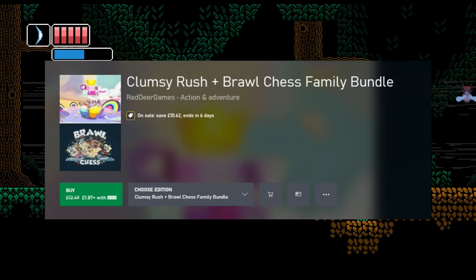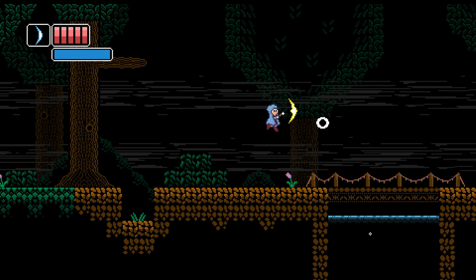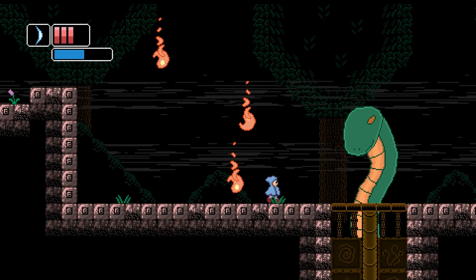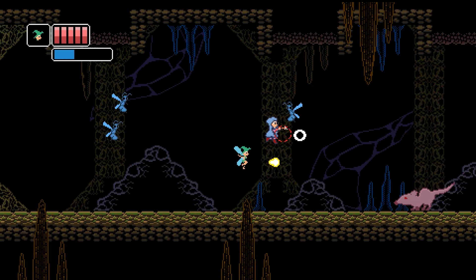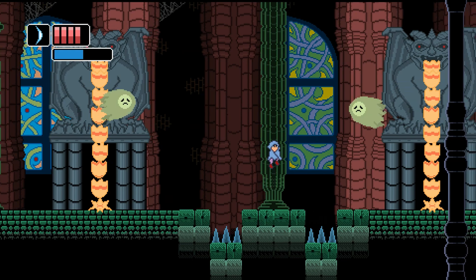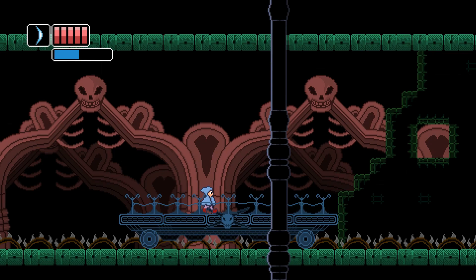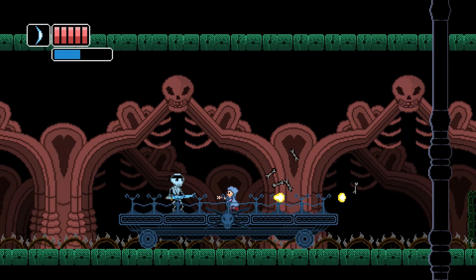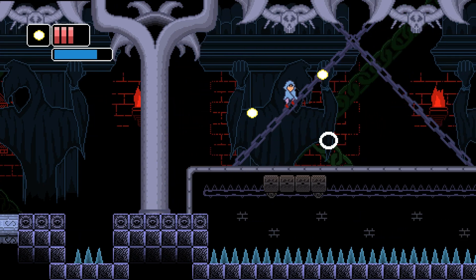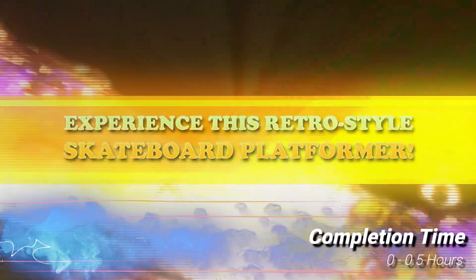The other bundle worth mentioning is the Clumsy Rush and Brawl Chess Family Bundle — 85% off at a really cheap £1.87. It contains Clumsy Rush, worth 1000G and taking one to two hours, and Brawl Chess, also one to two hours for another 1000G. Maybe not a massive gamer score boost, but a really cheap price for two games and probably the best bang for your buck.